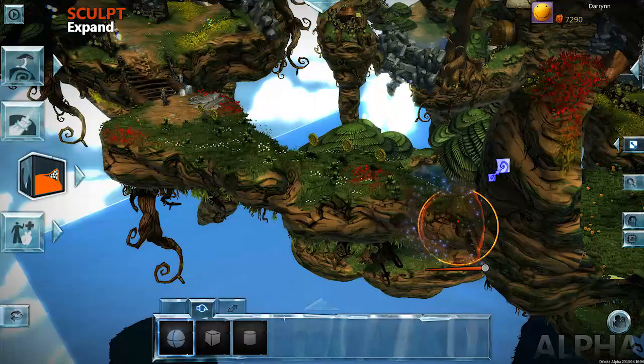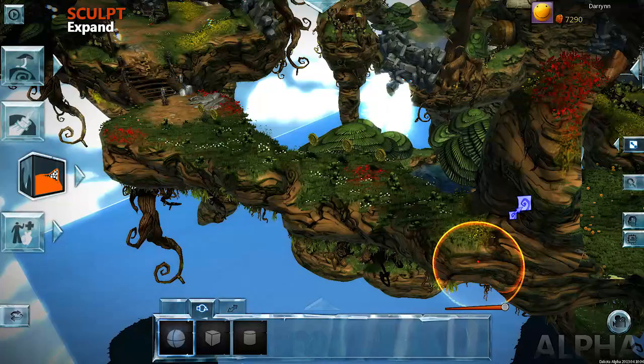Soon, our fighter will be able to grab those coins. You can also sculpt with a cube. Try selecting a brush shape here.